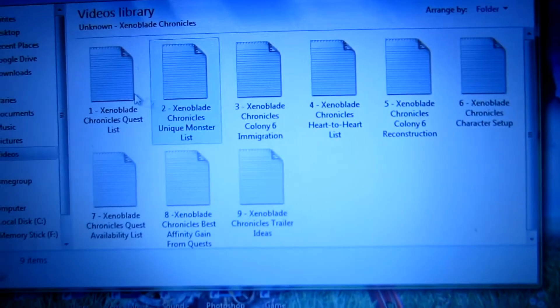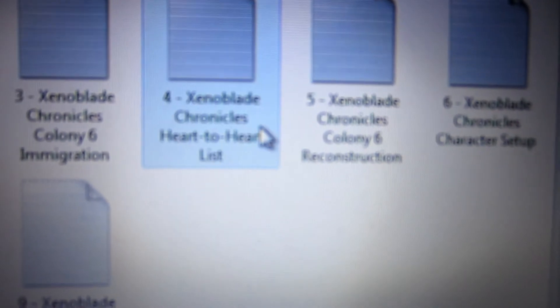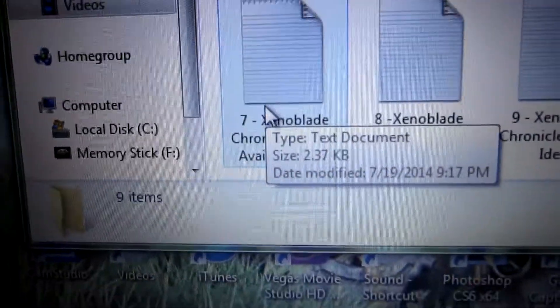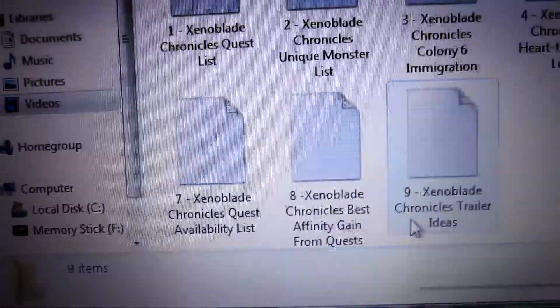Speaking of future Let's Plays — not talking about things I've hinted at before — I've hinted at making a Xenoblade Let's Play, and I already have notes for all of that. They're not done yet, but I have a list of all the quests, all the unique monsters, everyone that moves to Colony 6, every single heart-to-heart, the items I need to reconstruct Colony 6, my character setup by the end of the Let's Play, when quests are available and who comments on them, which quests give the best affinity when they branch off, trailer ideas — all of that stuff. It's kind of mind-boggling actually.